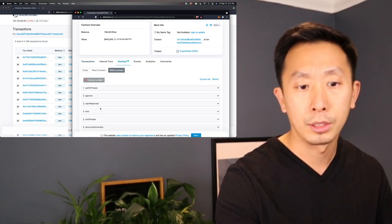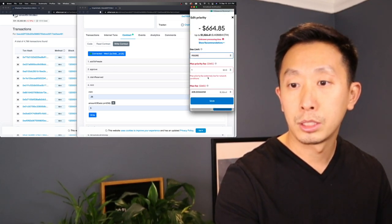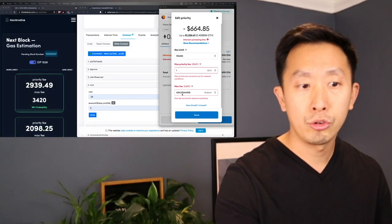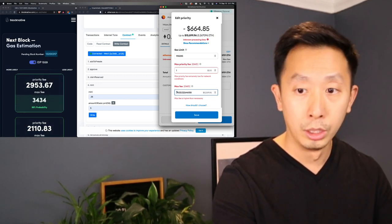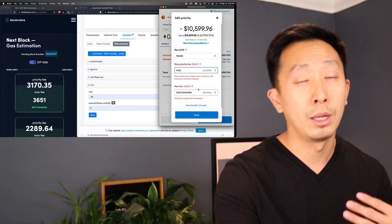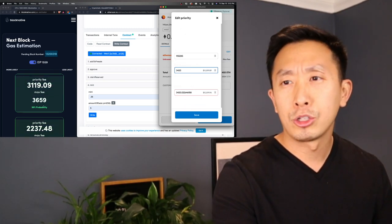Let's go to the contract — mint 0.35, five mints. We're at about the max amount. Editing the suggested gas: so 3,300 gwei, let's see what the fee would be. Max price of 3,420 means our max price will be around $10,600. It won't actually cost $10,600 — it might cost around $6,000. I'm not going to do that, but for a failed transaction fee, if it's going to cost $700 for the sake of this video, we'll do it anyway. But we're going to wait just one more minute.